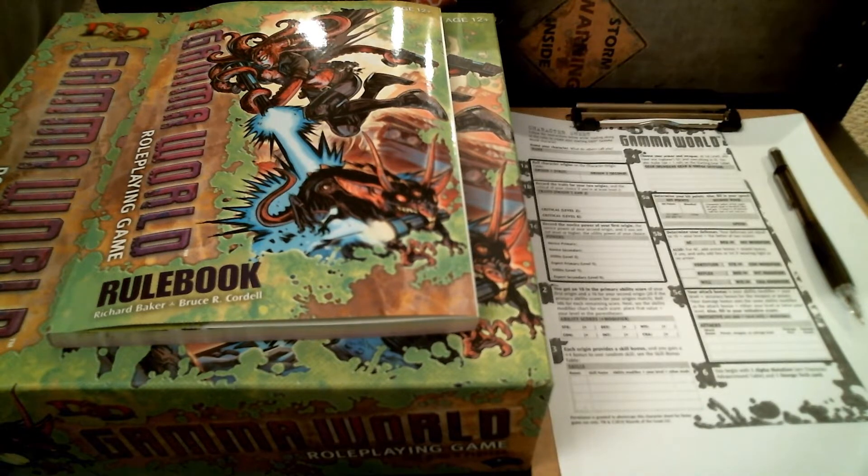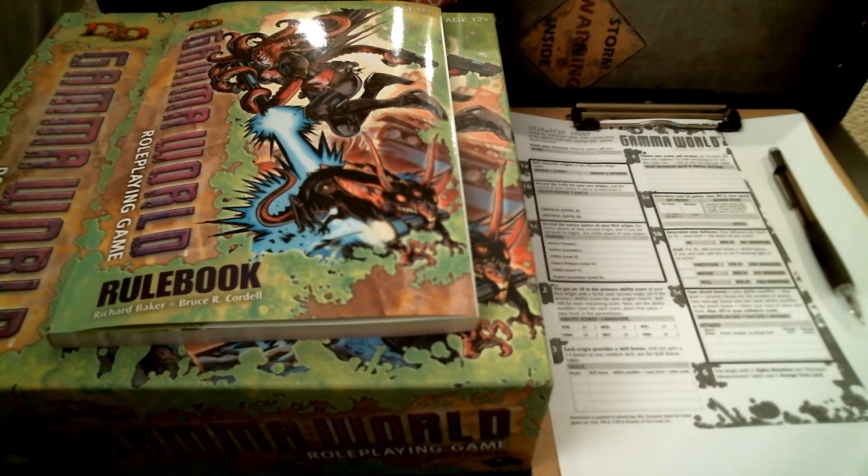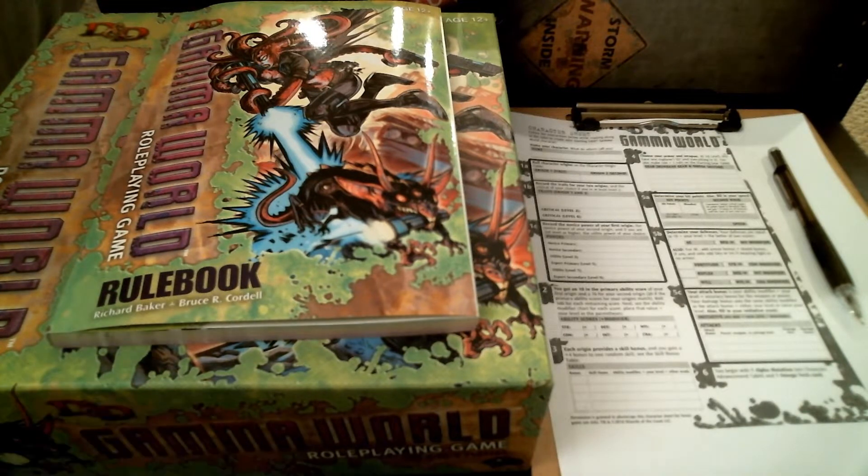Hello everybody, this is Lehman Crapton Jr., aka Zorval Chan, Less Than Guru. This is, I believe, my 14th day of the 31-day character creation challenge, so I'm getting very close to the halfway mark. I will say I'm getting pretty desperate — I do not own a ton of RPGs.